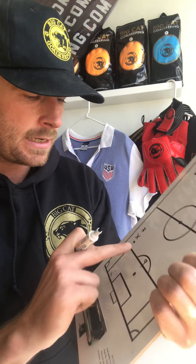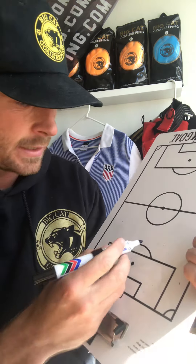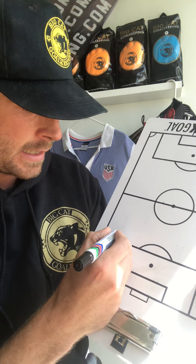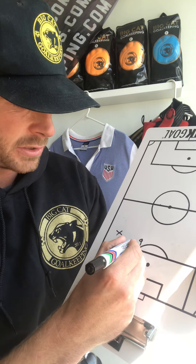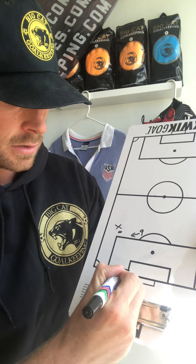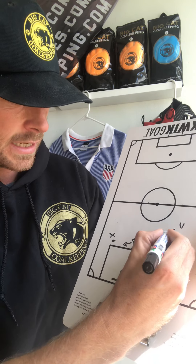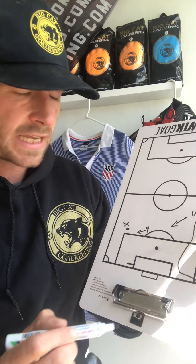Now if there's no central 9 — I know these aren't the greatest graphics, but it's just a bit of information for you, it's free so just accept it — if the 9 has slid over and is now starting to apply pressure to the ball this way, the goalkeeper doesn't necessarily want to come into this channel. Why? Because now the distance is small. And if the 9 has come over, it probably means the 11 is tucked in and also coming over this way, so that's leaving all of the space on the other side of the field.